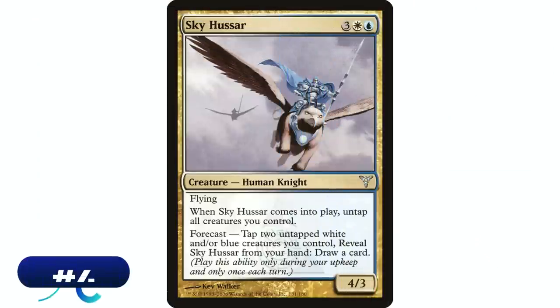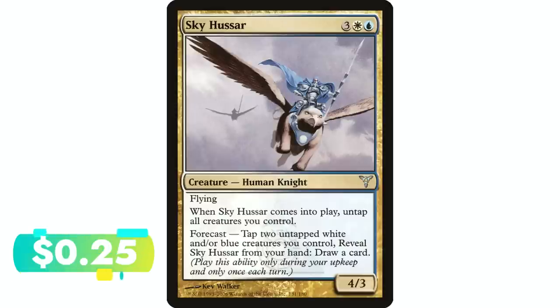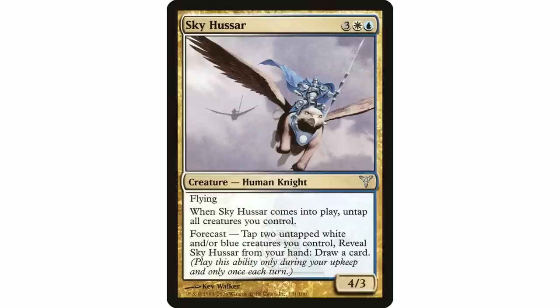Coming in at number four is Sky Hussar — one of my personal favorites. I've used this card in Modern and I have yet to use it in Commander. Three white and a blue — human knight with flying, 4/3. When it enters the battlefield, untap all creatures you control, which is pretty good. However, I don't think I've ever actually used that ETB ability. The ability I always use is the forecast, and I'm sure a lot of viewers aren't familiar with forecast.